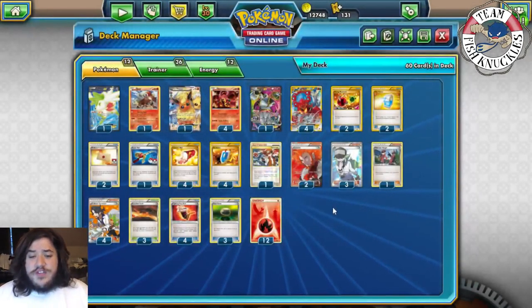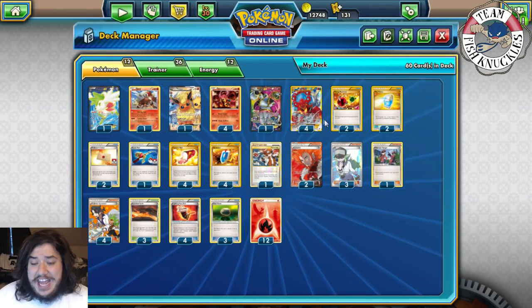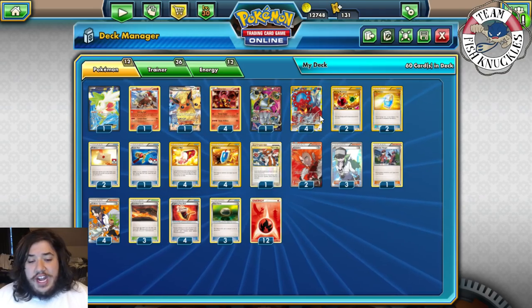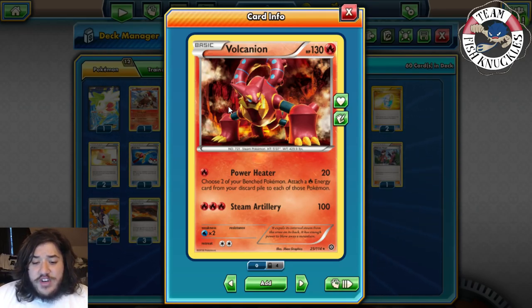Let's go over the deck. Our main two attackers are Volcanian and Volcanian EX. The first Volcanian has Power Heater — it does 20 damage and you choose two Benched Pokémon, then attach a Fire Energy card from your discard to each of those Pokémon. It helps get Fire Energies out very quickly across the board.